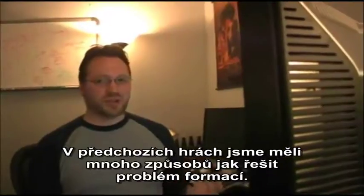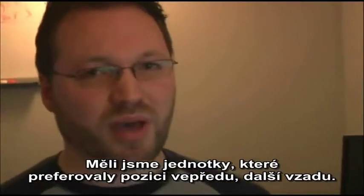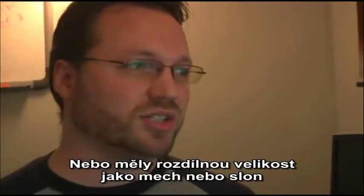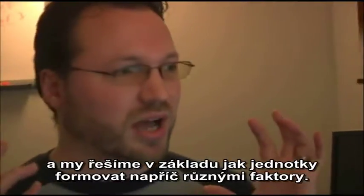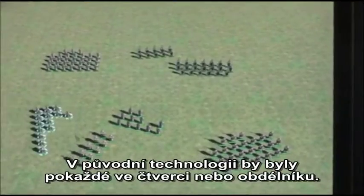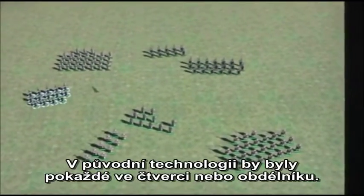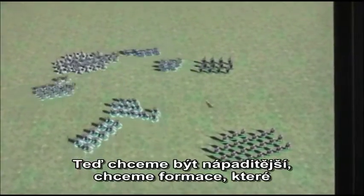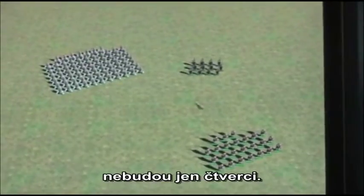In our previous games we've had many ways of trying to solve the formation problem. We have different units that prefer to be in the back or prefer to be in the front, or they have different sizes — like a large mech or a large elephant. How do you keep a formation shape when there's all these different factors? With the old technology you would always be in a square or a rectangle, and we wanted to be more expressive. We wanted to do formations that weren't just squares.